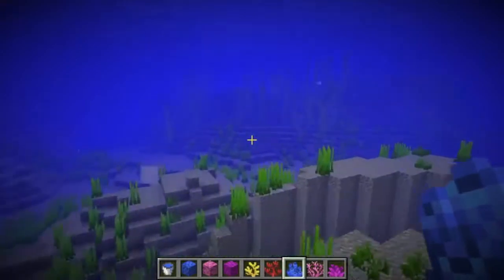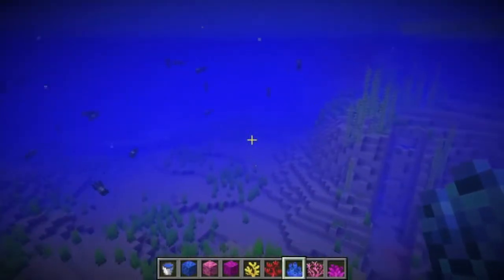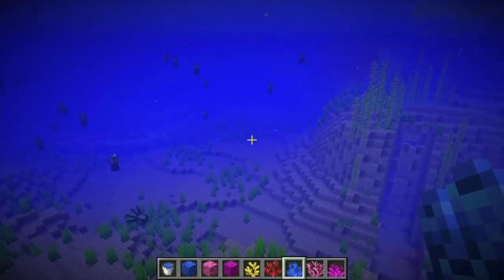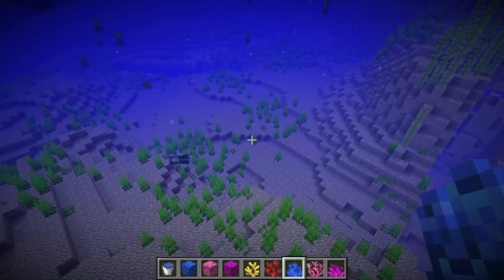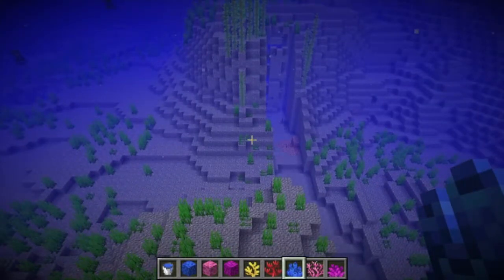In this update there were also new ambient ocean sounds added. You can sometimes hear bubbles, like you're breathing, or things swimming around you. You can also hear sometimes like a whale or monster type mob that is swimming around — that's something kind of cool. There's more than just those two examples. I just wanted to tell you guys about those.